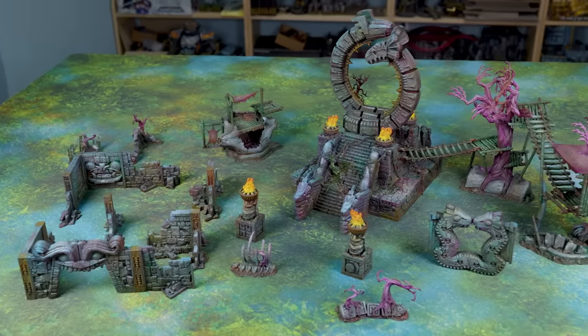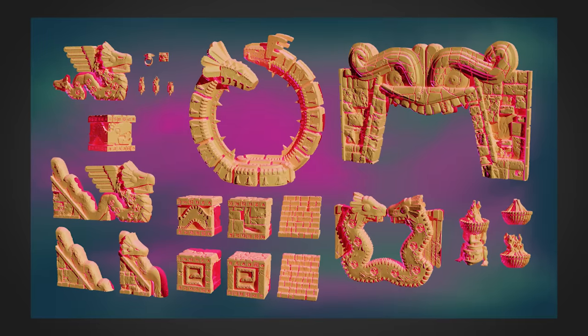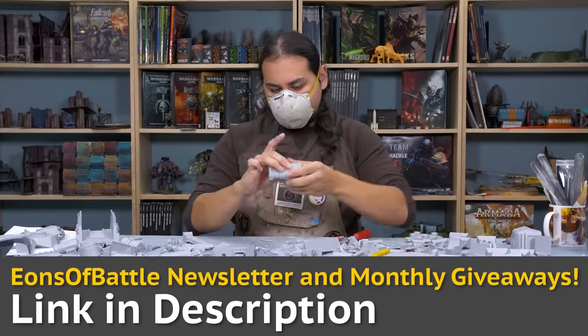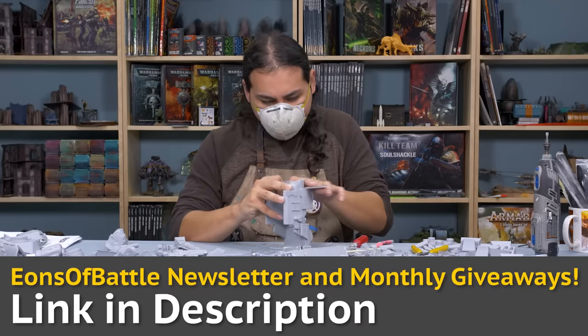Have you heard about our Patreon? Over there we have a new set of terrain every month. This month is the ruined temple — a set of ancient blocks, ruined walls, and chaotic accessories, all perfectly modular allowing you to build the ancient temple that is right for you. And if you always want to be up to date on what's happening at Aionza Battle and be entered into our monthly giveaways — this month we're picking one follower to receive the Age of Sigmar Dominion box and three followers to win this month's terrain — follow the link in the description to sign up to our newsletter.